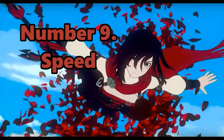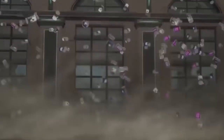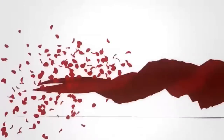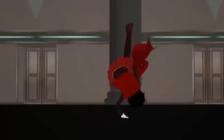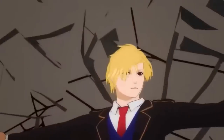Number 9 is Ruby Rose, her speed semblance. Ruby's speed is shown as being nearly impossible to follow and carrying disastrous after-effects if enough momentum is built up and Crescent Rose is in tow. However, the ability itself relies heavily on Ruby's fighting style, as without it, it would be useful for nothing more than a significant burst of speed.